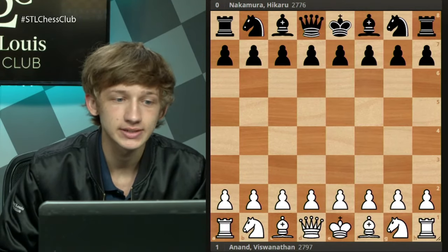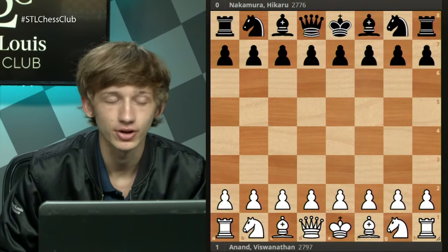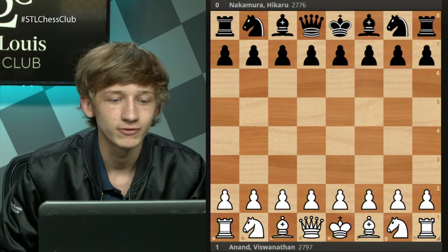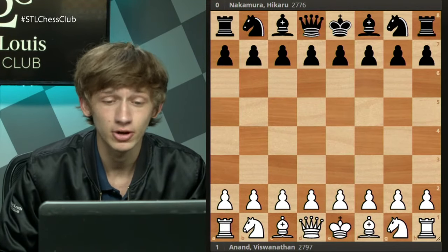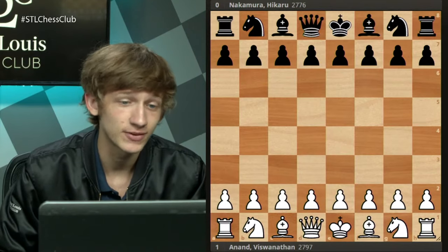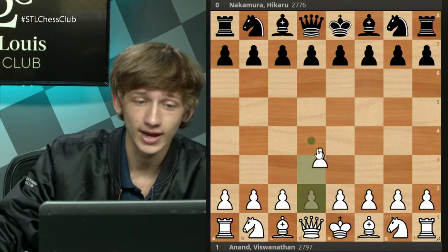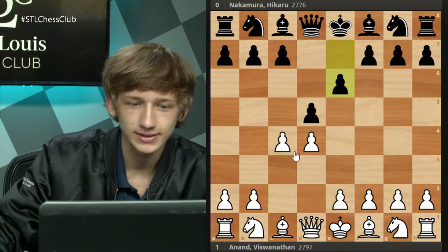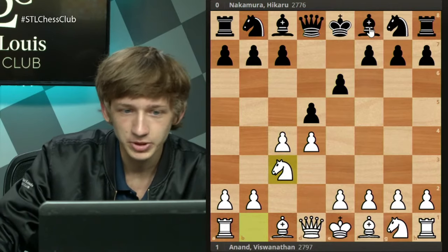All these latest tournaments have been mostly rapid and online, so it has a little bit of a different feel. But in this game, Vishy Anand had the white pieces against Hikaru — this was in fact a classical game. So let's see how it went: d4, d5, c4, e6, Nc3, Be7.